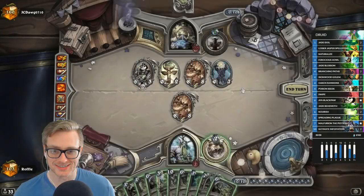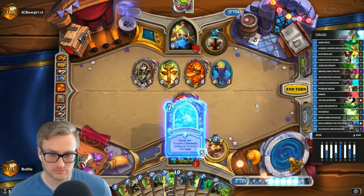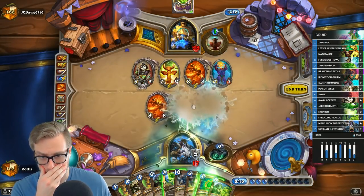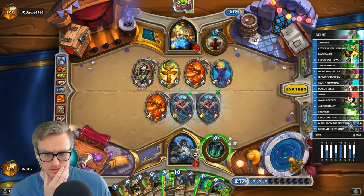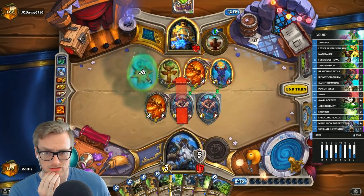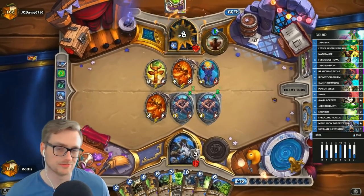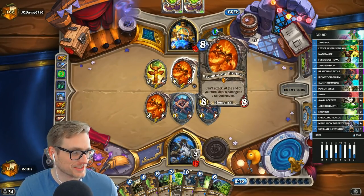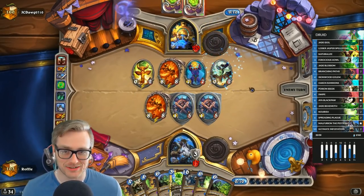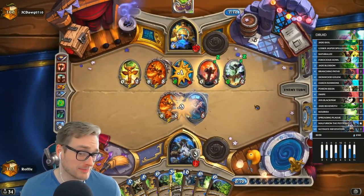Oh my god, he didn't play around the Celestia! There's no Fandral on this list — I'm just trying to be more consistent into aggro. Run my face in there — this makes a two-two. Actually, I'll do that in the opposite order because I'm not stupid. Who actually thinks about Celestia from Devolve being a thing when you're trying to play fast? That's why you maybe don't play fast — I'm guilty of it myself. No Devolve please. I don't think that Devolve should have happened at all, to be honest.